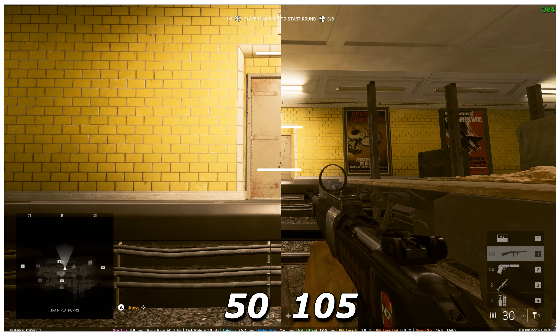Moving on to the next one — a side-by-side comparison. On the left is the lowest FOV, which is 55, and on the right side we've got max FOV, which is 105. I've aligned these together so they match up at the point when the recoil pattern starts. You can see the difference between the lower stuff and the higher stuff — to me, just roughly guessing...